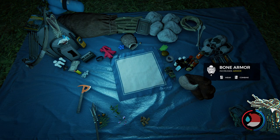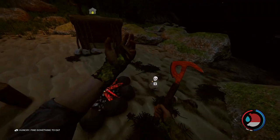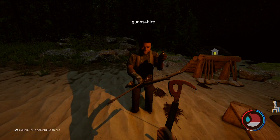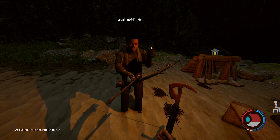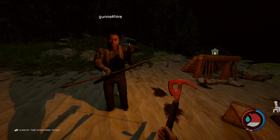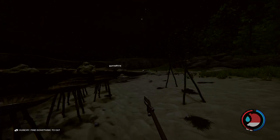Rotten meat - this meat has gone rotten. We need it to rain. This is the one game where you want it to rain. How do I look? Like you've got a splint on your femur. It's for extra support.